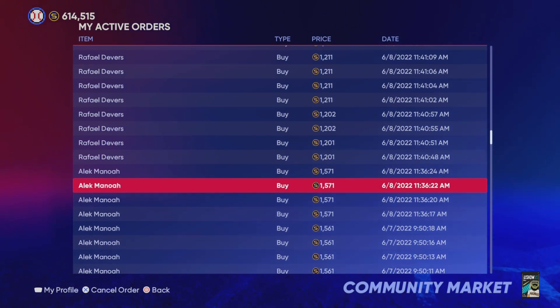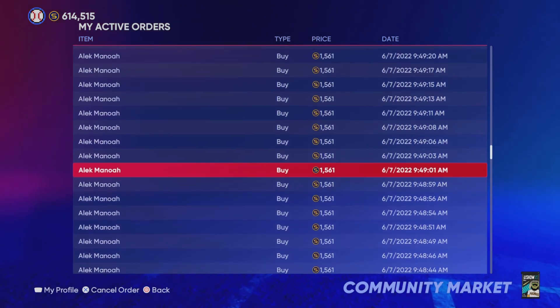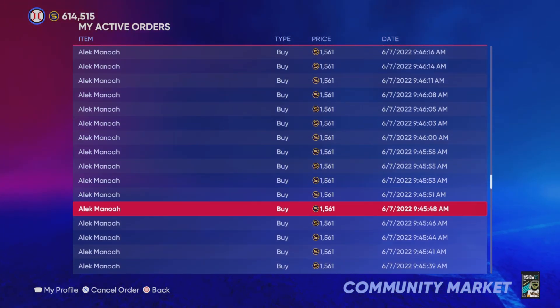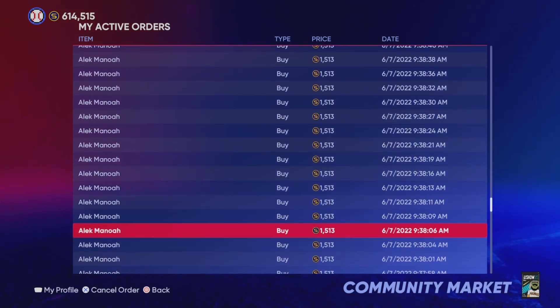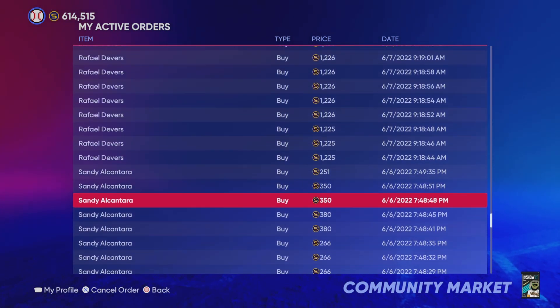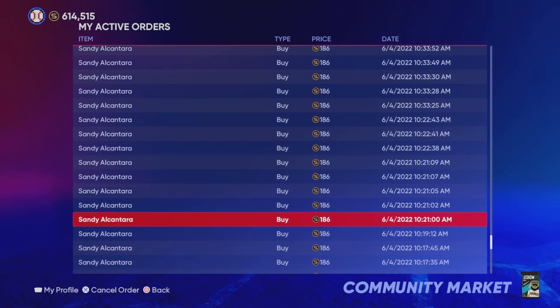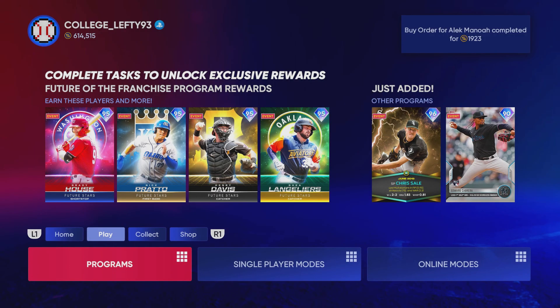That person who had a buy order up for Nestor Cortez for $3,200 has a good chance of losing out on $200 stubs even if he gets upgraded to a diamond, because his quick sell value is $3,000 and he's not going to go for more than $4,000 on the community marketplace. What you should be doing is exactly what I'm doing right here. I have buy orders up for Rafael Devers for $1,200. I still have buy orders up for Sandy Alcantara at $186, $150, $250, $300 when he was a silver card. He got a plus five and was upgraded to a gold. And yes, if you bought a bunch of those Sandy Alcantara cards at $200 or $300 stubs, you can make a good amount of profit.